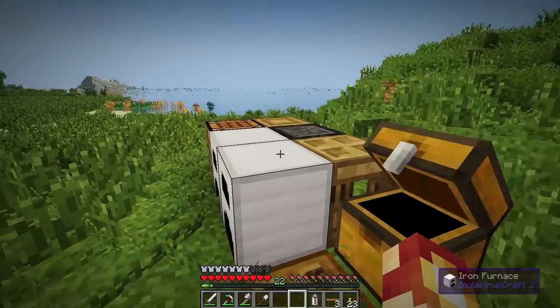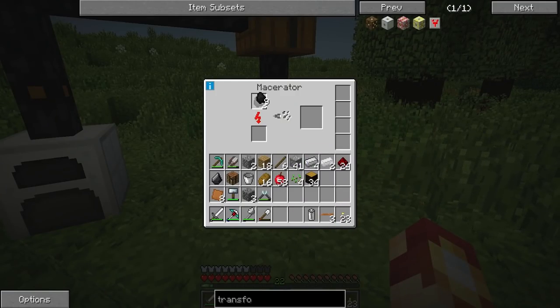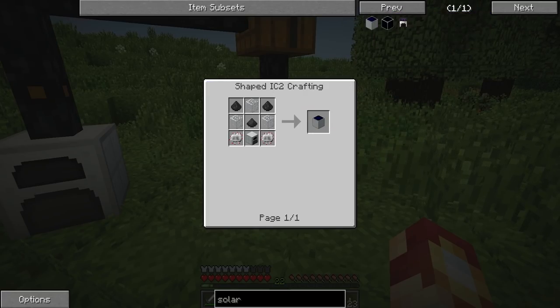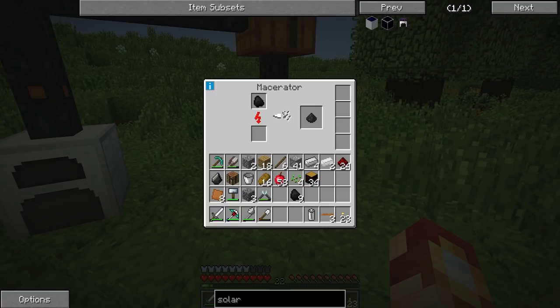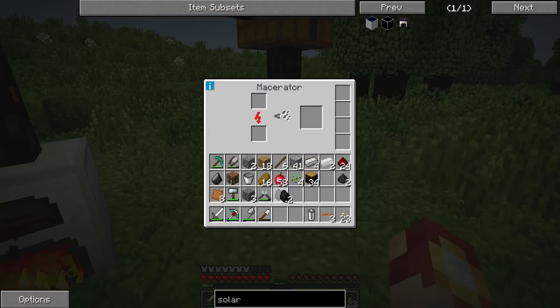Coal is definitely something we're going to need a lot more of because I am definitely low here. We're going to test something - if I throw this resource in here it'll start to cook it, and what this should do is create some sort of dust from what I remember. The recipes are all right here. I can get this coal dust which, if you look here, is a main ingredient for the solar panel. The solar panel can allow us to power everything without having to worry about using coal, which is pretty important.